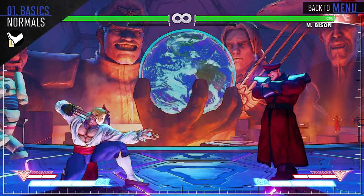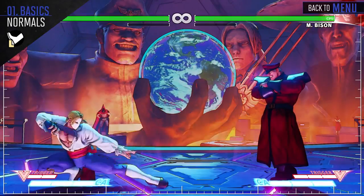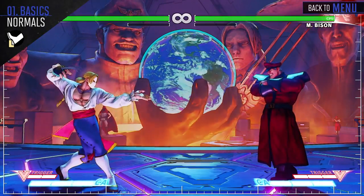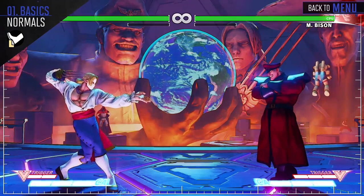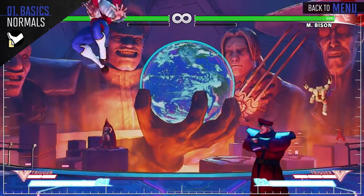Crouching light kick can link into your other light normals for a small amount of damage. Standing light kick is a great pressure tool up close, as it's long reaching and comes out quickly. And jumping light kick will be your cross-up when jumping in.